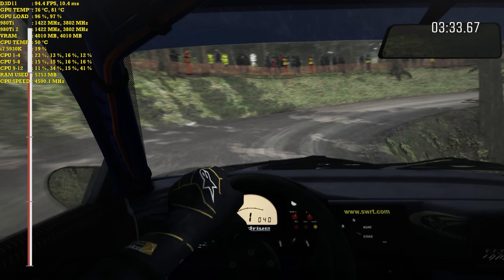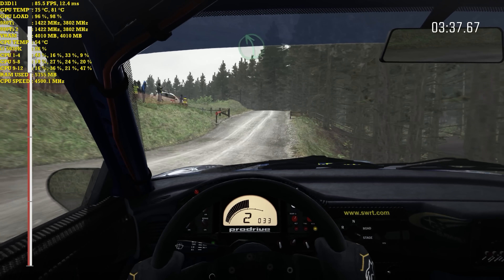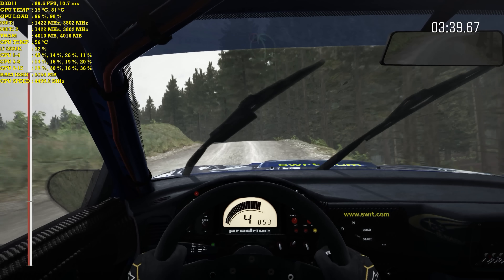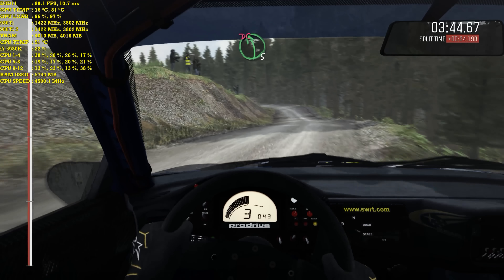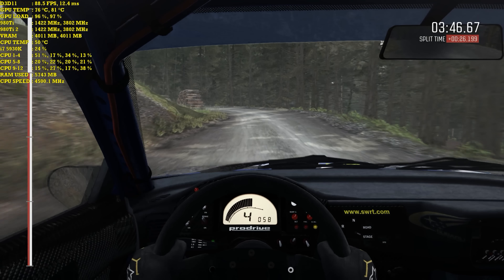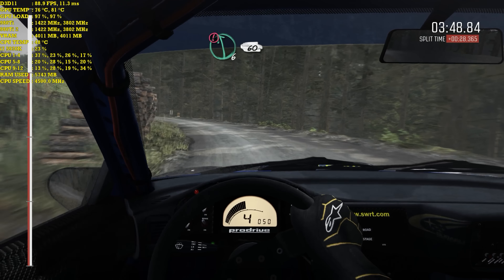Right, and gate. Into left 5, long, over crest. Into dip, caution, left 5 over crest, jump, maybe. Into left 5, long, go cut, logs inside. And caution, left 6, 60, keep right over crest, logs. To finish.